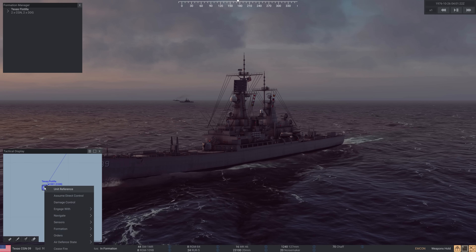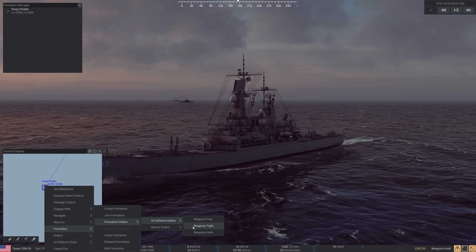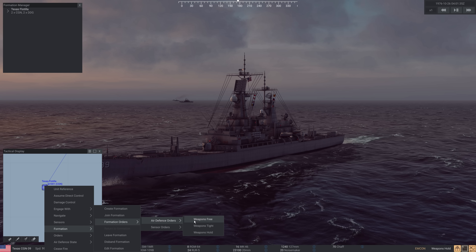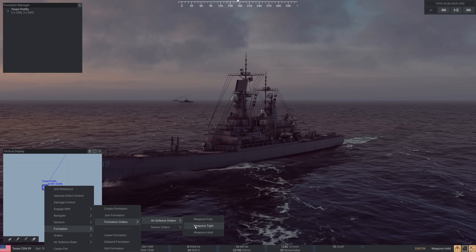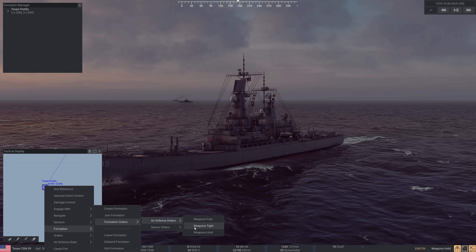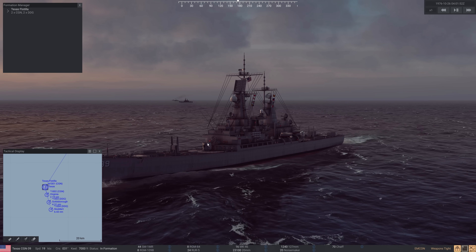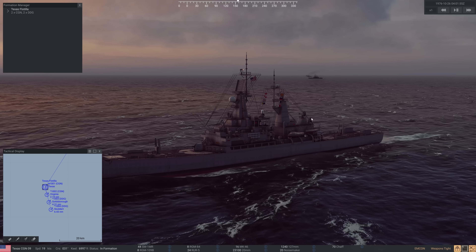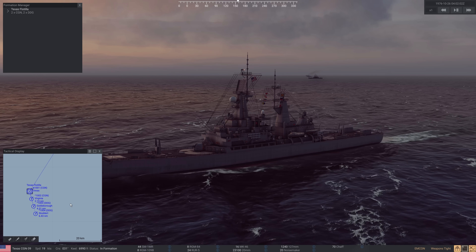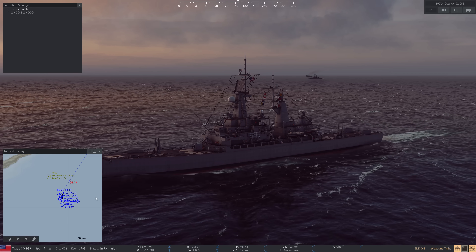While we're here, let's go to formation orders again. We've got air defense orders and these you should always use if you haven't yet in the game — really helpful. Weapons free will let the ship engage any air target that's a threat to it. Weapons tight is only going to shoot at things like inbound missiles or aircraft that have already shot at the ship. Right now, because of our scenario, we're not supposed to fire until fired upon, so we'll do weapons tight. But basically all the ships, regardless of being at MCON, are still going to use their illuminators and fire missiles at incoming air targets if they're a threat.